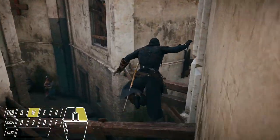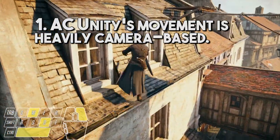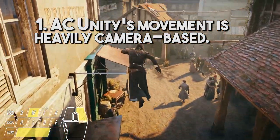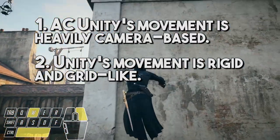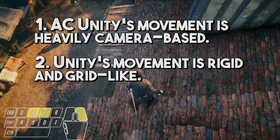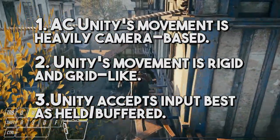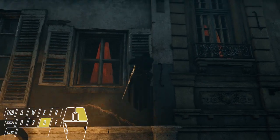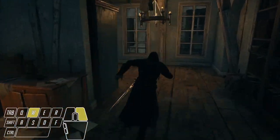It has to do with the way AC Unity accepts movement input, and three major constituent elements of that. One, Unity's movement is heavily camera-based — the way you move and the way input is processed is reliant on which direction your camera is pointed, and things you do on your left stick or movement keys are always relative to that camera direction. Two, Unity's movement is actually very rigid, and in some ways even more grid-like than its predecessors, masked over by gorgeous animations and mocap work. And three, Unity's movement input is most effectively accepted as buffered or held before reaching the next point in a movement chain — you should always have an action ready as early as possible before Arno's animation catches up, basically trying to outrun his animations with your inputs already prepared.